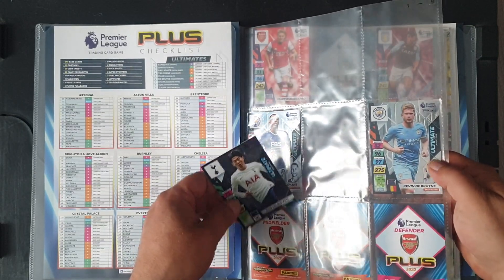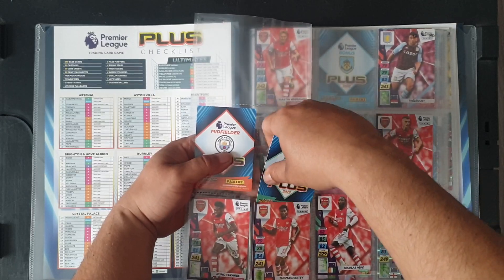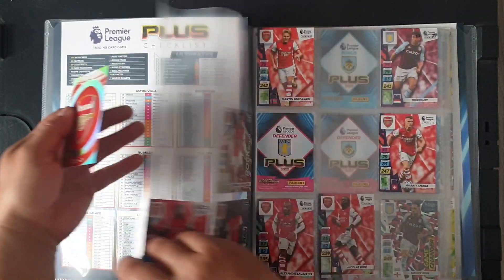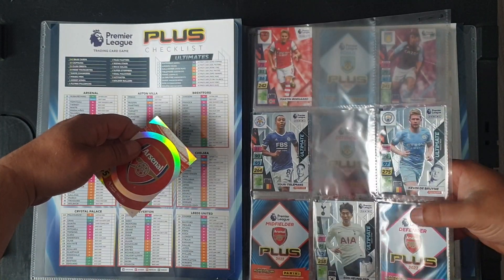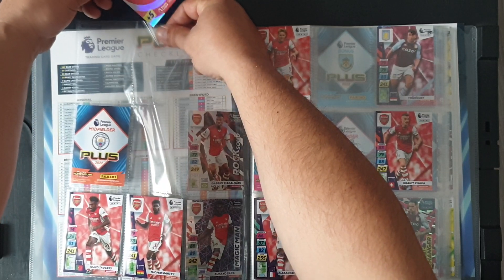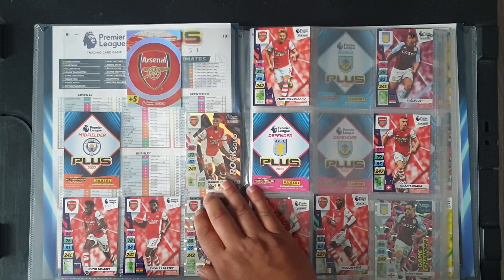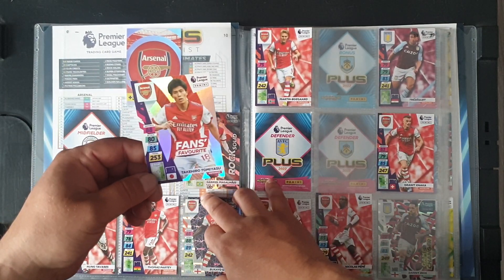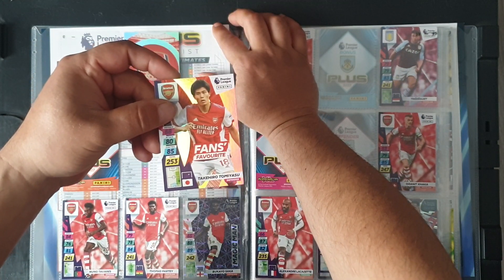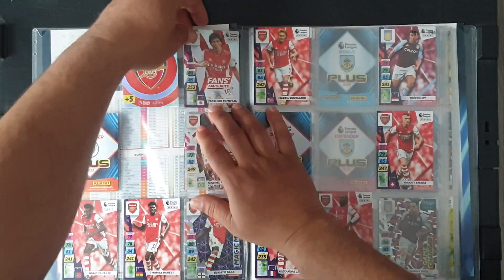Kevin De Bruyne is number 6, so I have to slot it in like that, back to back. Number 8, and then the next one is number 11, which goes up top here — that's the Arsenal logo. Number 12 is a hero card, Tomiyasu.